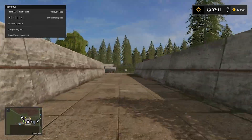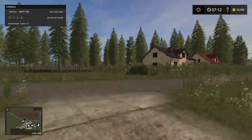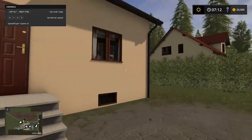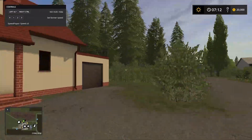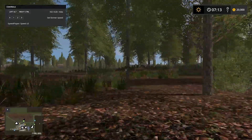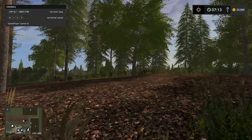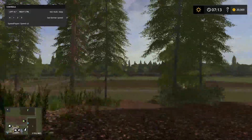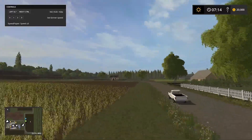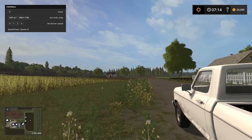This is the silage bunker — we can use this to make silage. Around every building there are some bushes, as you can see. And there is also some kind of forest area where we can do some forestry if we want. I'm using the player camera mode, which sometimes causes some problems.